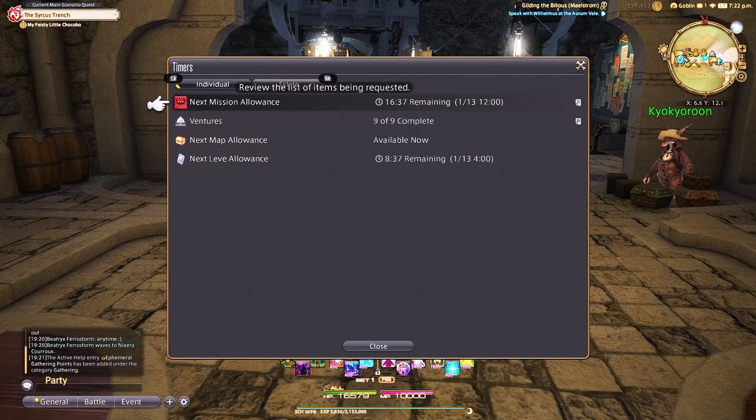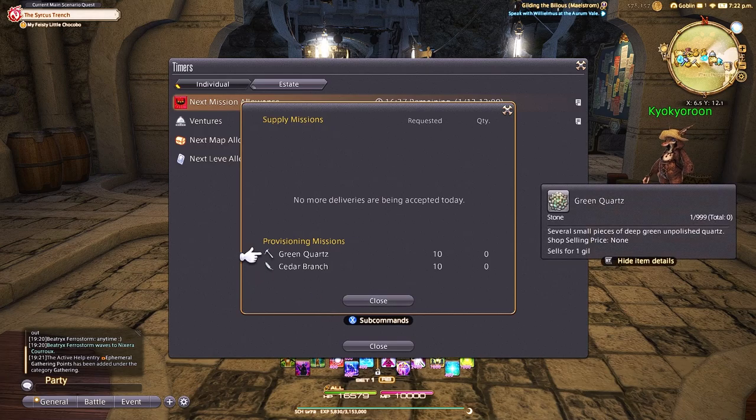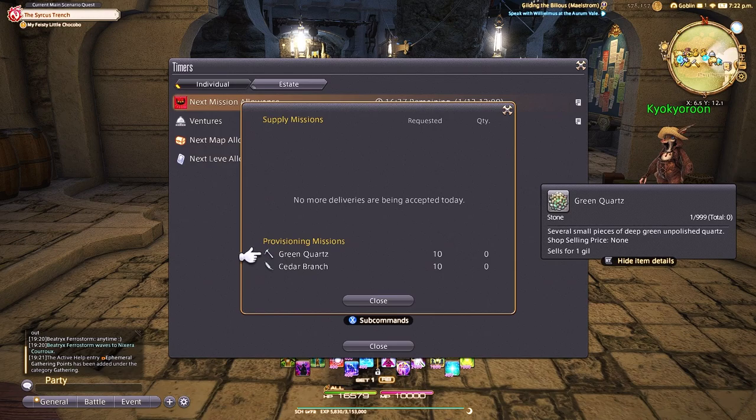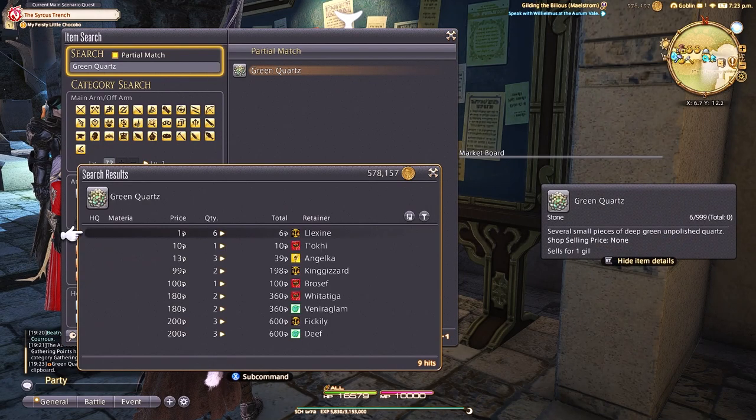All you want to do is click over to your timers and click on your grand company allowance. This will tell you what materials you need to turn in to level up your gatherers and crafters. On my alt character here I just have gatherers unlocked, and it shows that I need green quartz and cedar branch. You could go collect these, but the whole point is that you don't have to — time is gil even in this game. So you simply copy the item name, go to the market board, and look up the items you need.